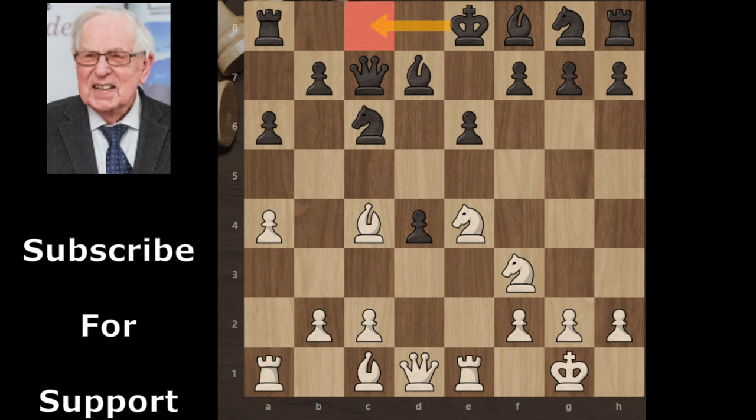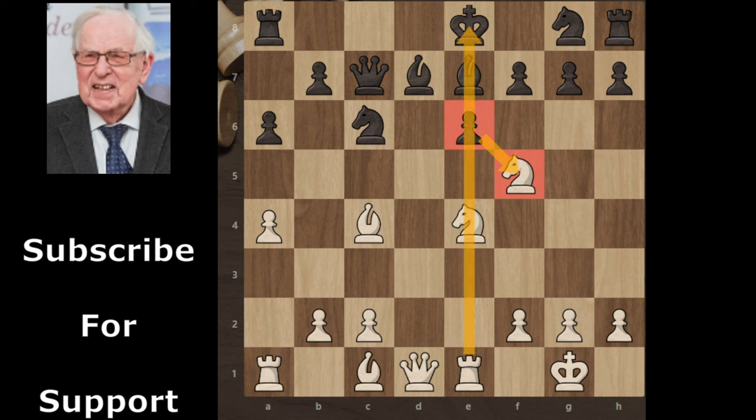Black wants to castle queenside, but white continues with knight takes d4, offering a knight exchange. Black didn't accept the offer and played bishop e7. Then knight f5 — white sacrifices his knight. White wants to deflect the e-pawn, and after deflecting it, the rook's line is opened, so white can attack easily. Black accepts the knight sacrifice and takes the knight.